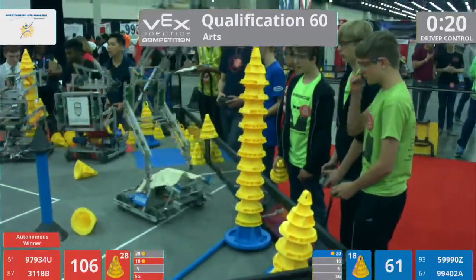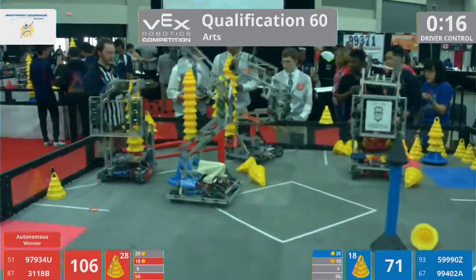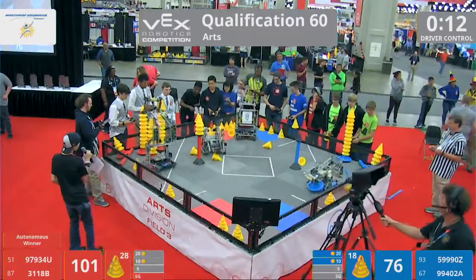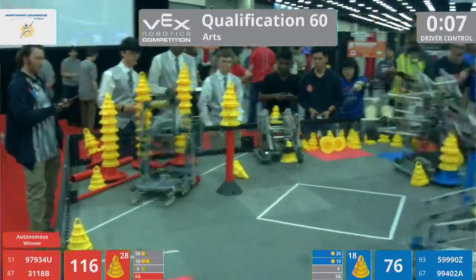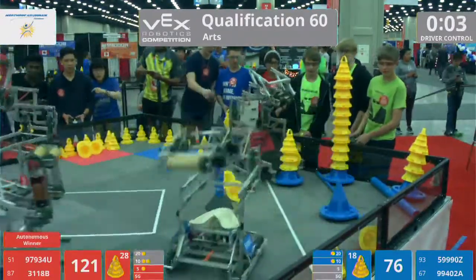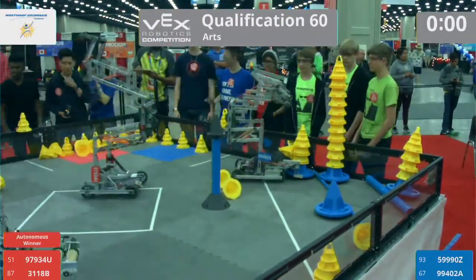Team 59990Z drops off a tall stack — they might have the tallest stack in the 10-point zone. Red Lions taking a tall stack to the 5-point zone. Closing down on the last five seconds left of this match: 4, 3, 2, 1. That is the end of...